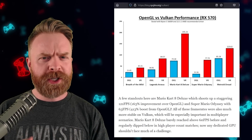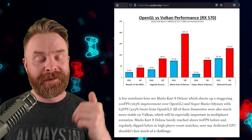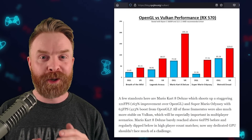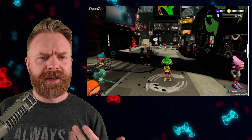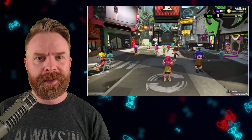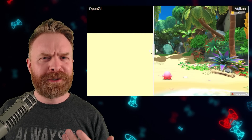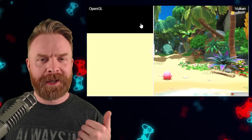By switching over to Vulkan, you should see improved compatibility and improved performance across the board. If you take a look at the chart here, the red is using Vulkan and the blue is using OpenGL. Vulkan completely blows OpenGL out of the water with an RX 570. For those of you with Intel GPUs, here's OpenGL and here is Vulkan — a massive improvement. Here's Smash using OpenGL and here's it using Vulkan. Overall, this is absolutely huge for Ryujinx, so huge shoutouts to the development team for making this possible.